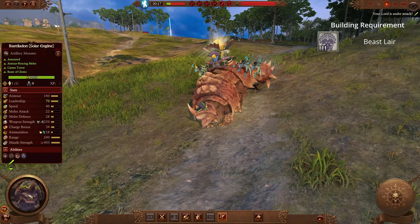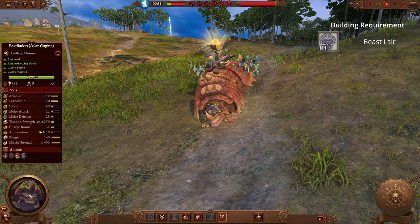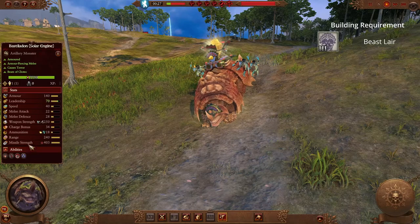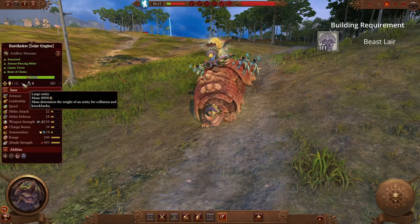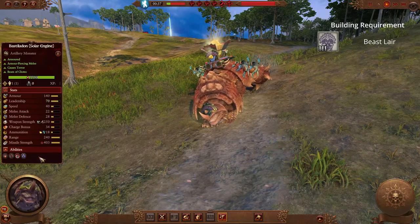Finishing out this showcase, we have the Lizardmen with the Bastiladon Solar Engine. This is a tanky mobile artillery piece that can deal out a lot of damage when it hits. With 40 speed and a mass of 8000, this unit can easily manoeuvre into position to devastating effect while also being comfortable sitting in the backline and shooting over the rest of your army.